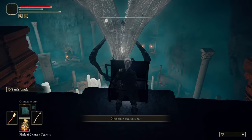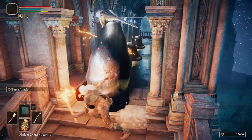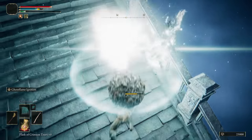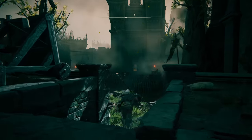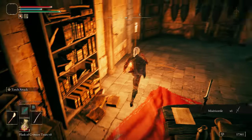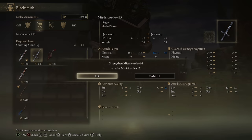Since Nokstella is open to us, we may as well grab some upgrade materials. Head up the stairs past the Blobs to get a Somber Seven from the chest in this room, then a Somber Six from the Scarab on the bridge further along. Back to Stormveil, across the courtyard, and into the room with the Grafted Scion. Take the right through the Stonesword Keygate and grab the Misericorde. Buy all the Smithing Stones you need, then head to Enia to level the Misericorde to plus 16 and the Wing of Astel to plus 9.